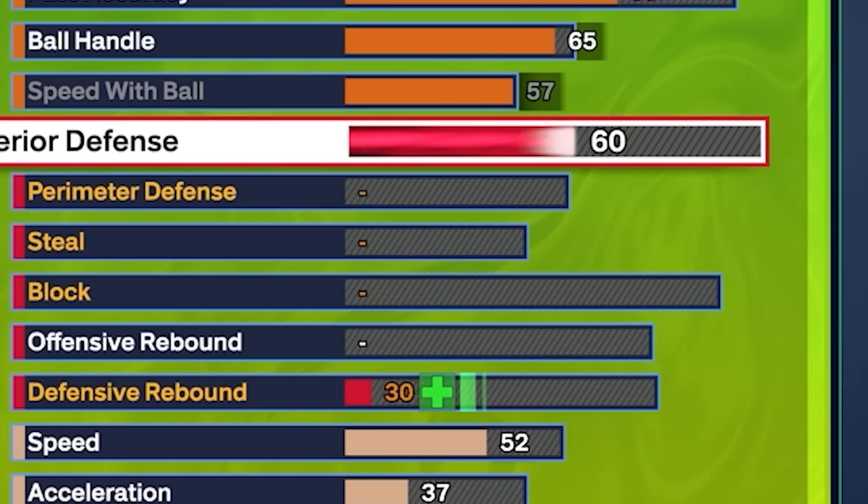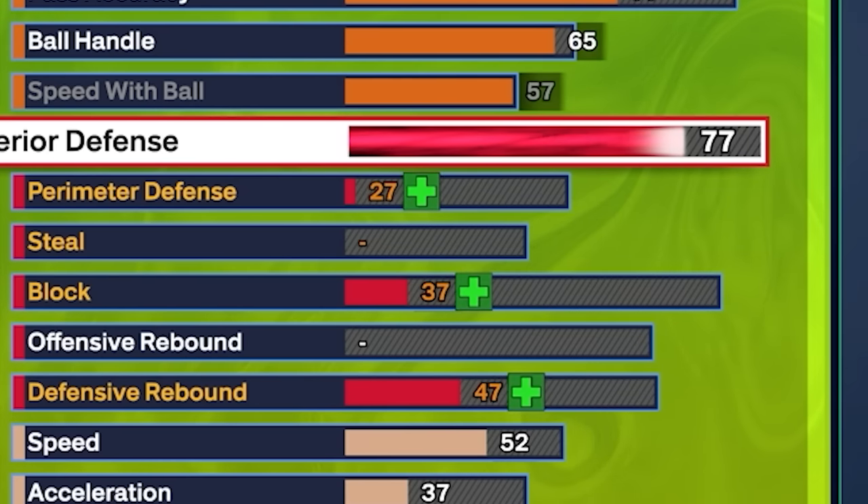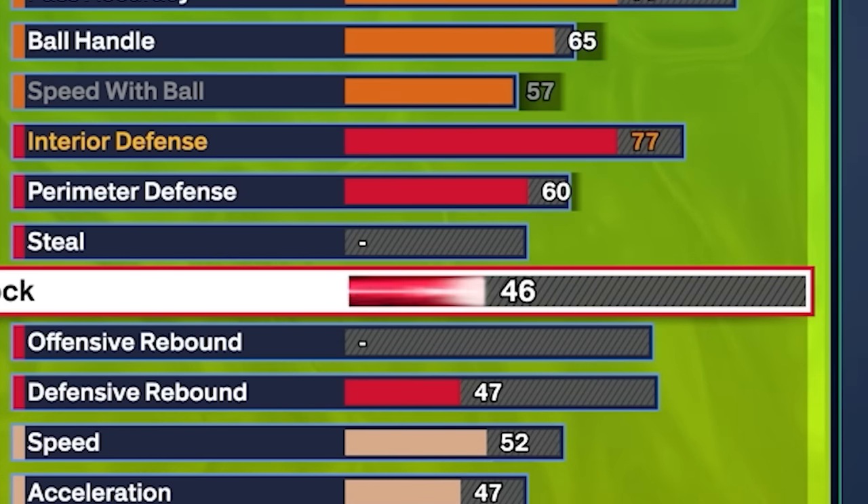Moving on to defense — interior defense actually doesn't matter much this year whether you have it upgraded or not, but a 77 is going to allow us to get anchor on gold. Then for my perimeter, I just took this up to a 60. Don't need nothing too crazy, especially in the rec. But if you need the help, you can do it with the 60 perimeter. Now for our block, we get a 92 block on this build. Even though you got the smallest wingspan, you're still blocking everything.